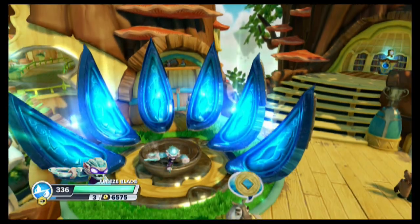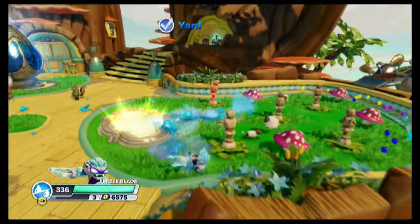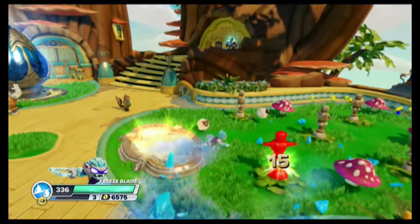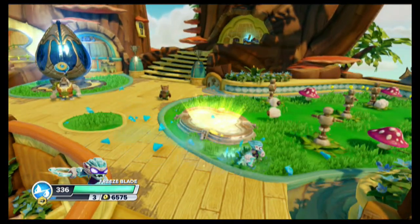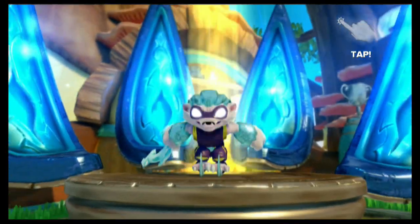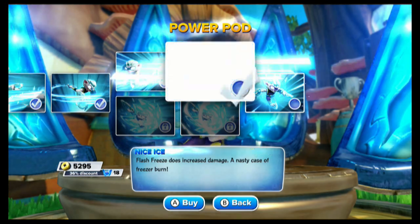Okay, we can't get that — we're gonna back out. Let's see what it looks like here. Oh wow, it added chunks of ice. What is that going to do — 15s, and is that a 23? So 15 to 23. Pretty cool — let's see what the duration is. It definitely lasts a bit longer, so that's a perk. Now when we come back in here, we're going to pick up the final upgrade for this path which is Nice Ice. Flash Freeze which we just bought does increase damage — nasty case of freezer burn — 1280 is the price with our discount. Let's grab that.